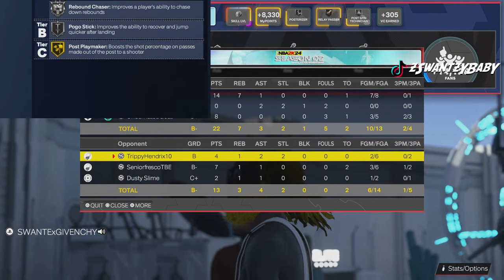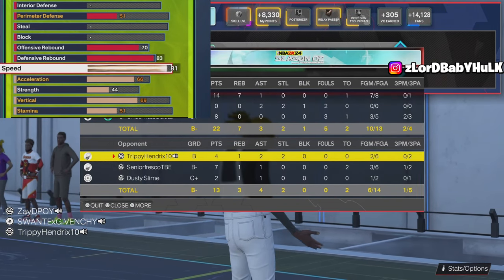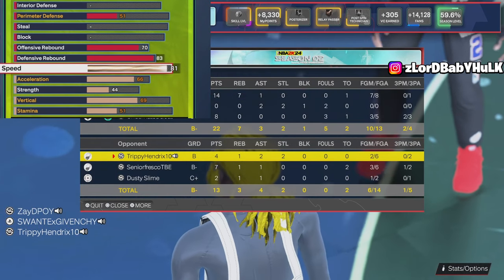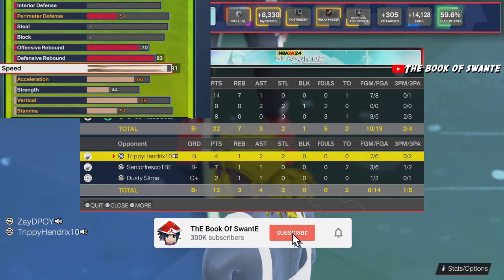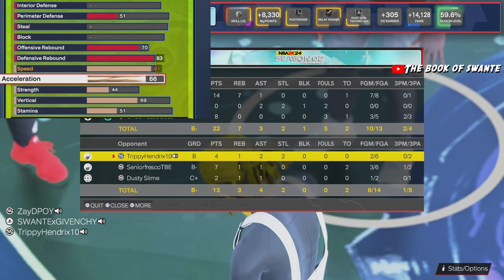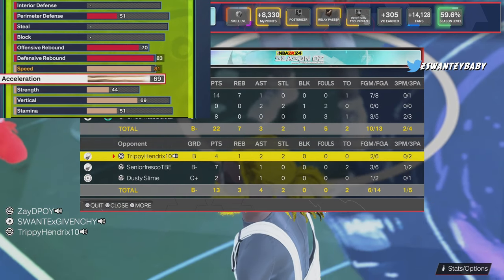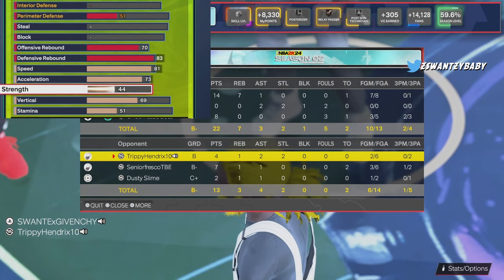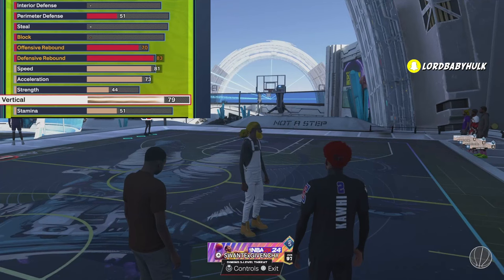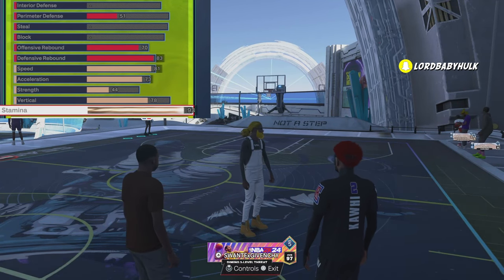Silver rebound chaser, silver pogo. We're gonna bring speed up to 81 so we can move around. This is your lateral quickness — until Mike Wayne fixes it; he said he did but when 2K Toots did the test, apparently it's still an issue. 73 acceleration, a little bit of strength, vertical up to 78, stamina to 93. And voila — this is the final build.